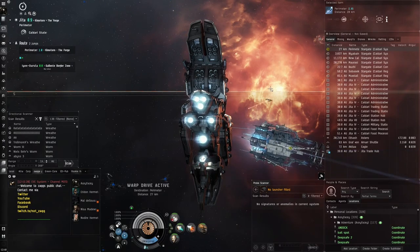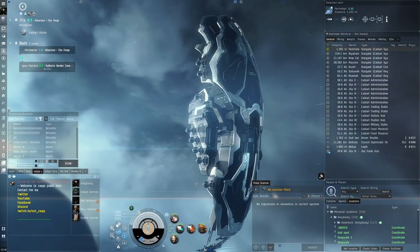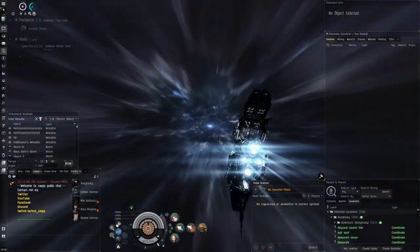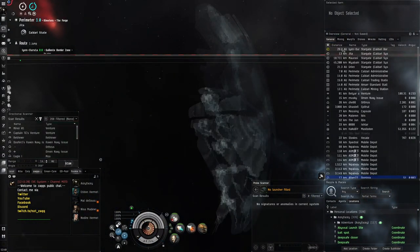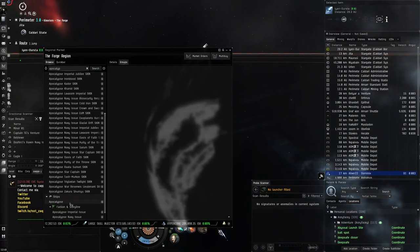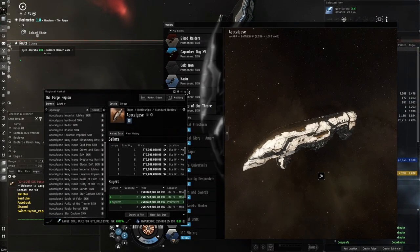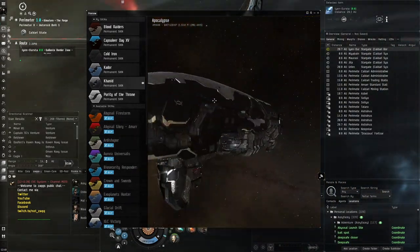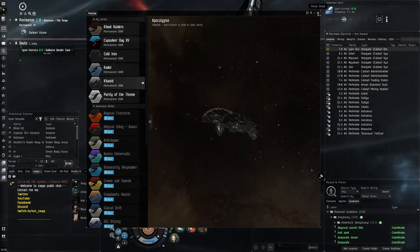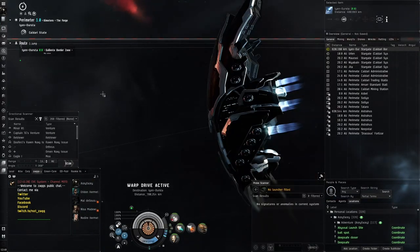Unfortunately that's not the case with Triglavian ships, where you have to spend 1 billion ISK or more to get a faction damage mod. You can see we are rocking the Canid skin, the silver and black skin - one of my favorite skins in the game. The Canid skin luckily exists on the Oracle, and it also exists on the Apocalypse. Unfortunately it does not exist on other ships. I would have really liked it on the Paladin - like why doesn't it exist on the Paladin?